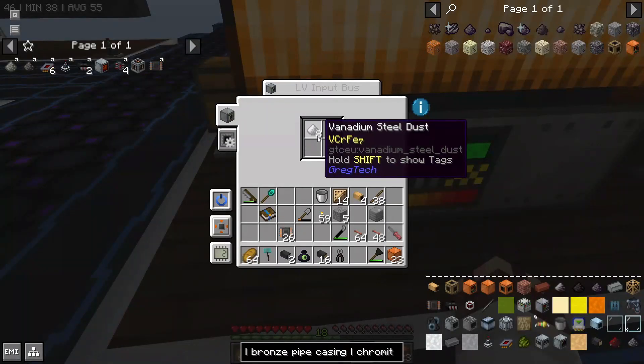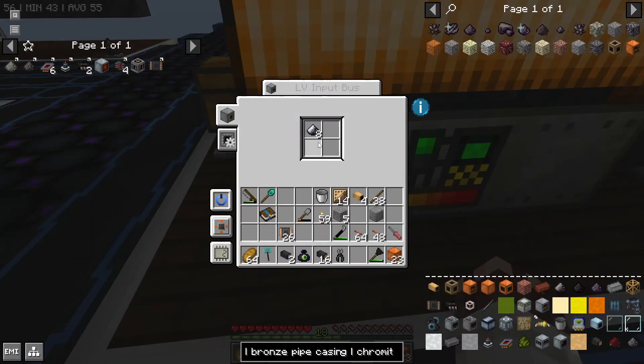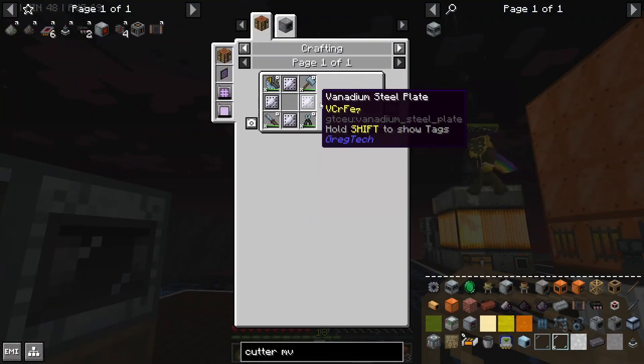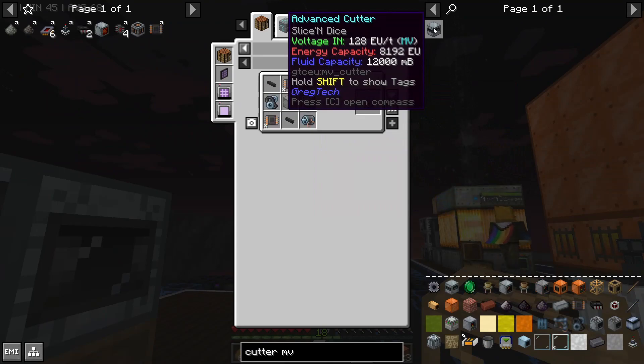By the way, vanadium steel dust needs a blast furnace. Most of the crazy special ingots do, at this point. That vanadium steel allows us to make the vanadium steel button saw blade for the advanced cutter.